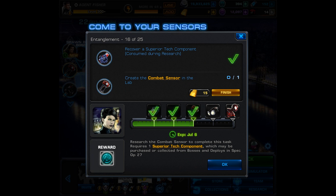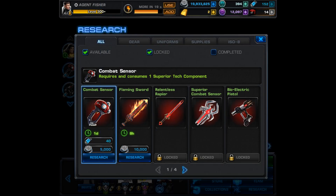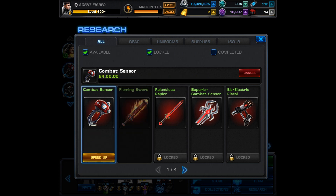Moving on to task number 16 — for this, you have to recover a superior tech component and then create the Combat Sensor in the lab. Moving over to the lab, we see that this will take us one day, cost 40 Unstable ISO-8 and 5,000 Silver. So let's go ahead and get that one started, and that's going to end Part 3.